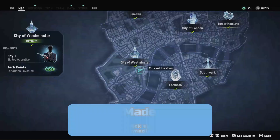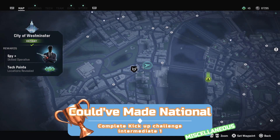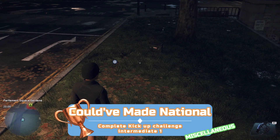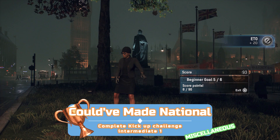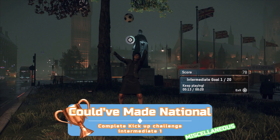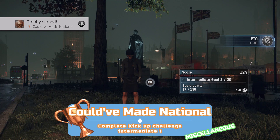For this trophy you need to finish Kick Up Intermediate Challenge 1. To get to Intermediate 1 you need to complete the 6 beginner challenges first. To start the challenges you need a football — you can find them all over London using the blue football symbol on your map; there's one outside the DedSec hideout near the Houses of Parliament. The challenges are basically quick time events using R1, L1, R2, L2. Press the prompts as they appear and score the required points — stopping the QTE in the white area scores 1 point, the green area scores more. Hit the green area repeatedly and it eventually turns purple for a massive amount of points each time. Pass beginner 1 to 6 then Intermediate 1 and the trophy unlocks.